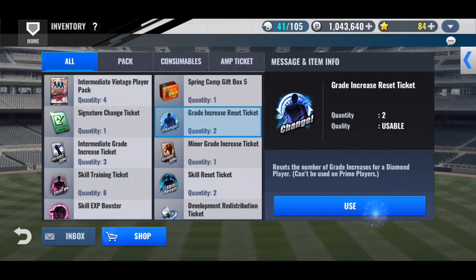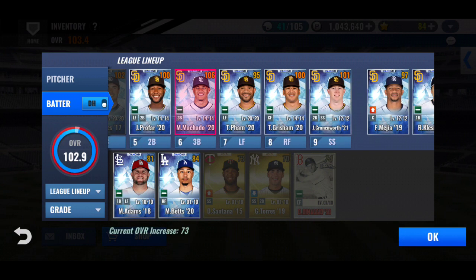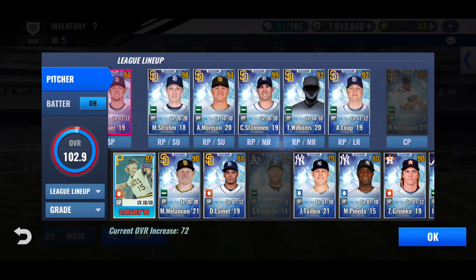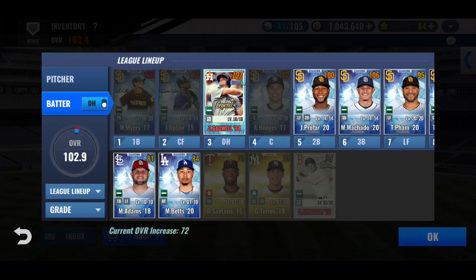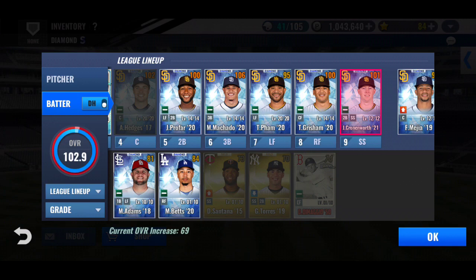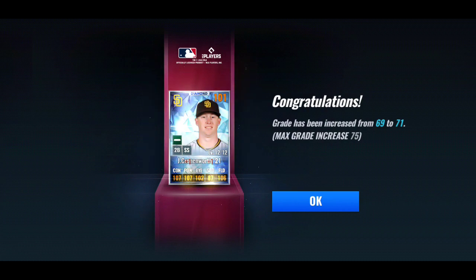Let's see — is there someone I want a grade increase reset on? Not Baggy. Machado — I got Machado out of a team select, that was like one of the best ones I could have gotten. E-75. I think I'll go with Cronenworth. I got two — 1-0-1. Alright, it went up.